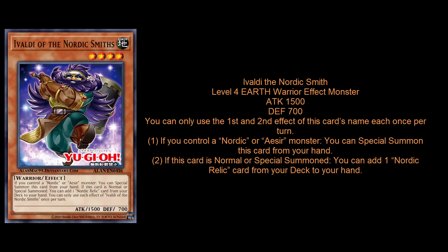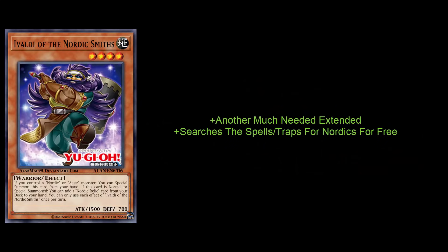These two monsters are going to power creep like half the archetype — a lot of those bad Nordic cards you're just not going to see anymore. This card is another extender, which Nordics desperately need. That's what Konami tried to do with the Link monster, but it's another extender, and it also instantly searches the entire spell and trap pool when it hits the field. The new spells and traps are crazy good, so all you need to do is search those two new cards. This card is an instant three-of because it's never dead in your hand and it's a plus one on summon.